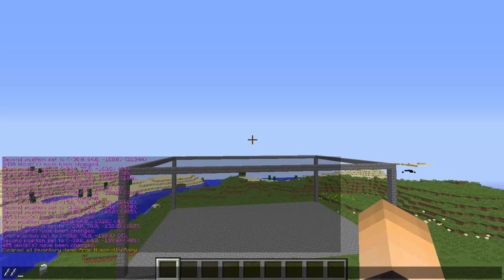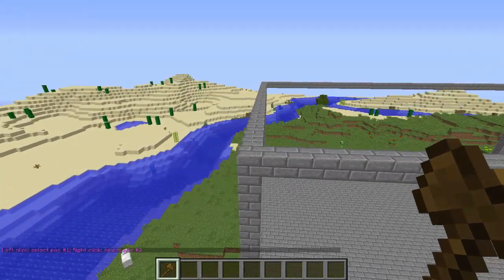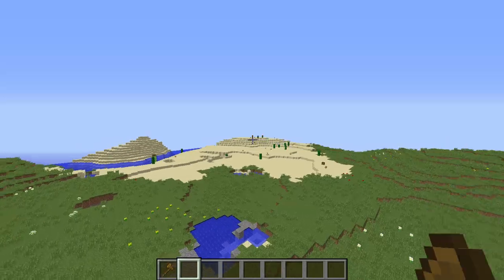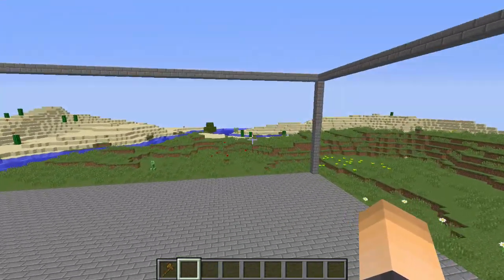The first thing you want to do is type //wand to get your wand tool out so we can create a region. You don't have to create a new one, but for the purpose of this video I'm going to create a new region. If you already have one, that's okay. Let's say this is our spawn and we want our players in creative mode or whatever to stop flying as soon as they reach here.